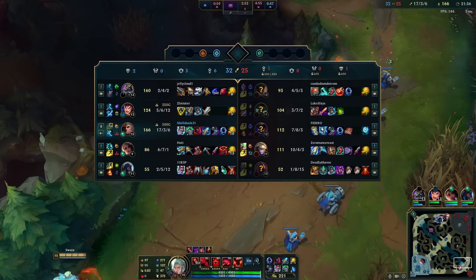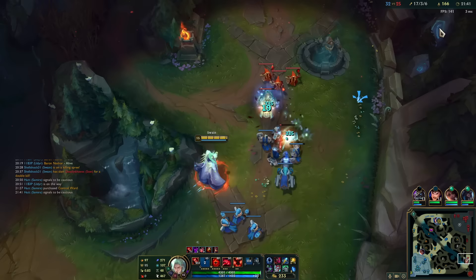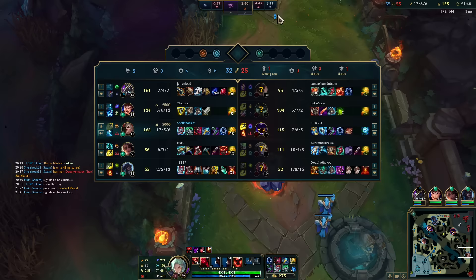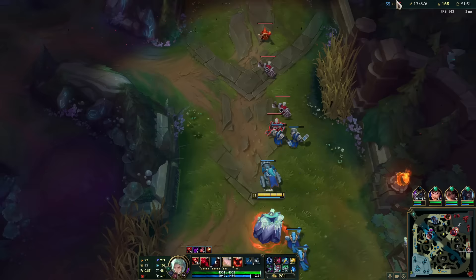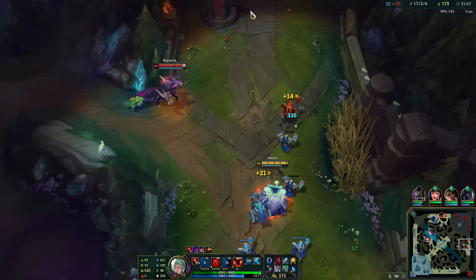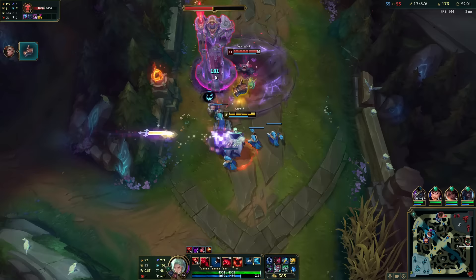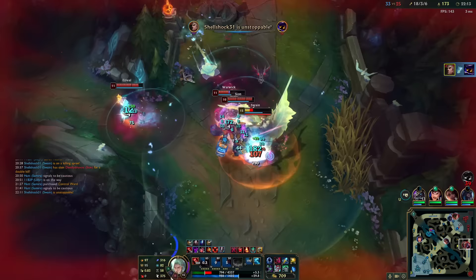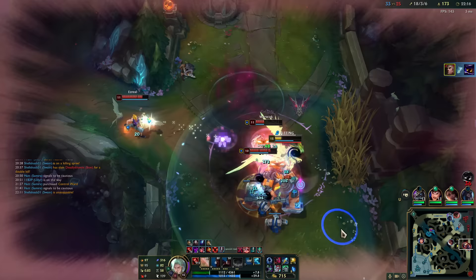I really wish I had Swain last game instead of Mord. This is a good game. I have super healing when I get Riftmaker. I think I can 1v5 at this point because the Veigar ult shouldn't do that much damage. Look at my healing — oh no I'm dying, what's doing so much?